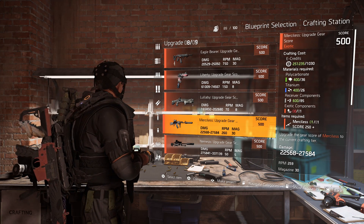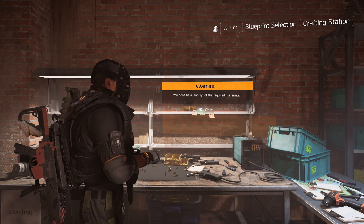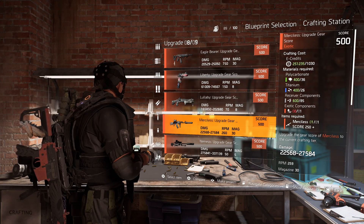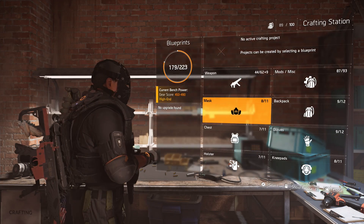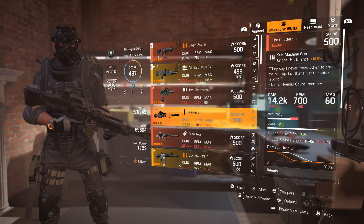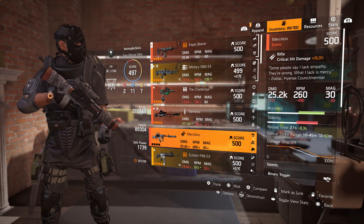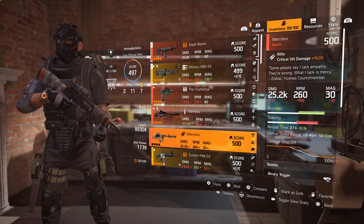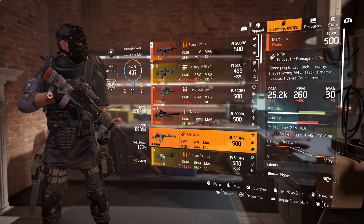If you feel your damage roll isn't as high as it could be, check the crafting blueprint — it will tell you the max damage roll based on your current gear set. For me it's 22.5k to 27.5k. My Merciless is sitting at 25.2k, so I can still get an additional 2k damage by rerolling and hoping for a higher roll.